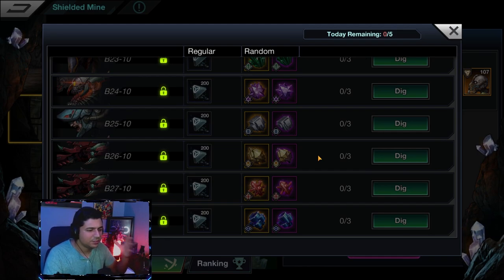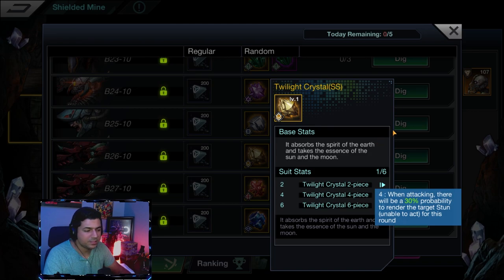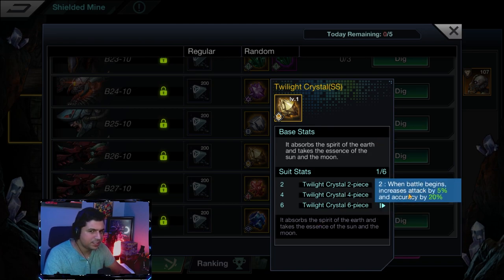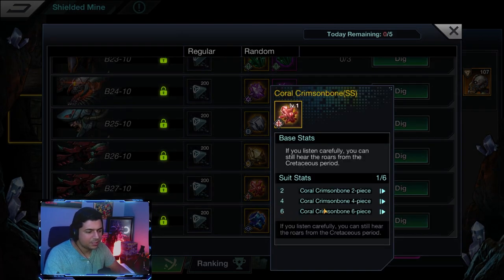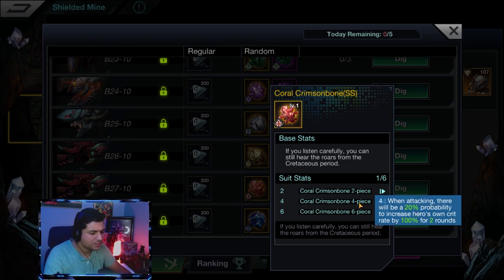If you're in the early to mid game, there's a high chance you won't have the six-piece set yet. So at least try to get a four-piece set on one of your supports and maybe a two-piece on your assassin. You could also combine with our next set — the Coral Crimson Bone — giving a two-and-two mix, since the two-piece increases crit rate by 10%.